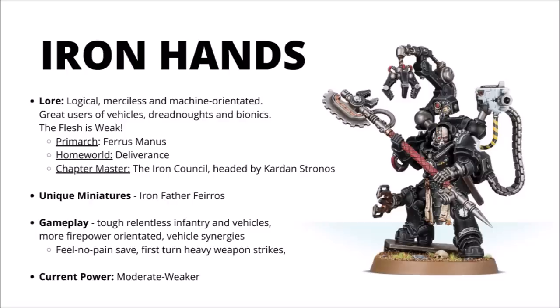They tend to be a lot more firepower-oriented over close combat, particularly with their first-turn Devastator Doctrine, allowing them to move and shoot with no penalty to heavy weapons and giving them re-roll ones to hit. They've got a lot of other synergies with vehicles — psychic powers to make them hit better or make their armour tougher, and lots of ways to repair them. Iron Hands used to be the single strongest army in the game throughout 8th edition, but after receiving successive nerfs and FAQs they're now more on the moderate to weaker end. They still have plenty of interesting and powerful tricks, and if you want to run a lot of vehicles in a Space Marine army, you might struggle to do better than these guys.